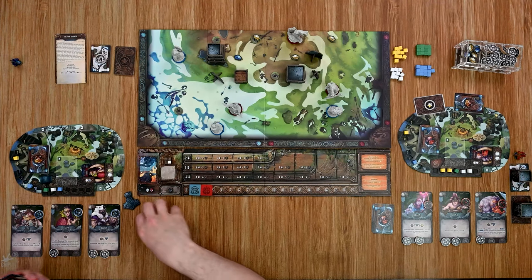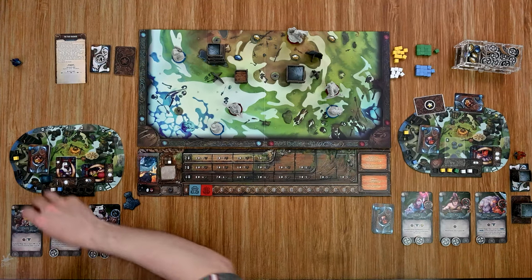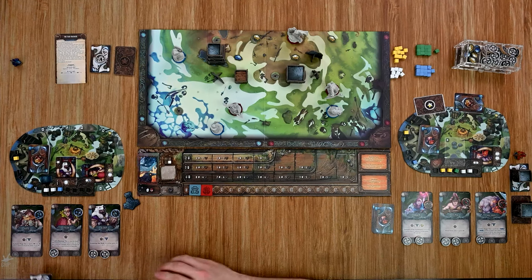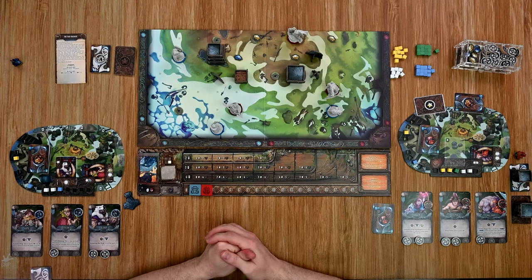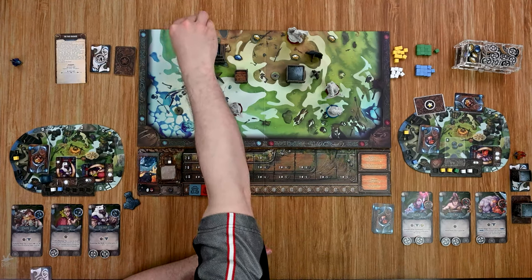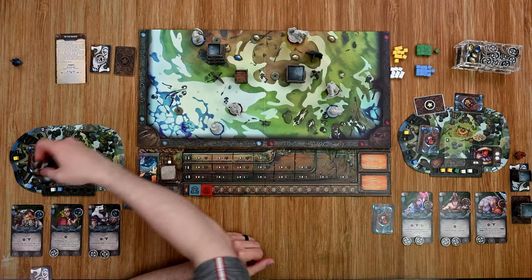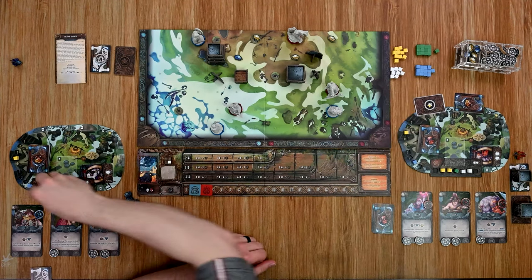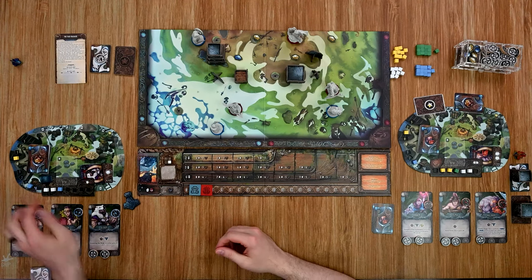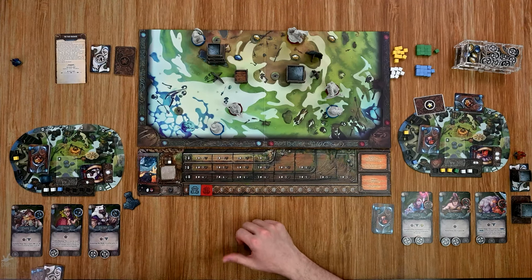I'll go with that card — it gives me a green, and the trap ability can activate once during the turn. An important note: if I spend a white cube to switch to a different hero before using the ability, that hero could use it instead. Unfortunately, none of my heroes are adjacent to a danger token right now, and the others are too far away. With only a couple of movement cubes, maybe this wasn't the best choice. I'll switch — just taking a white cube and moving diagonally to a safer spot, then holding there.